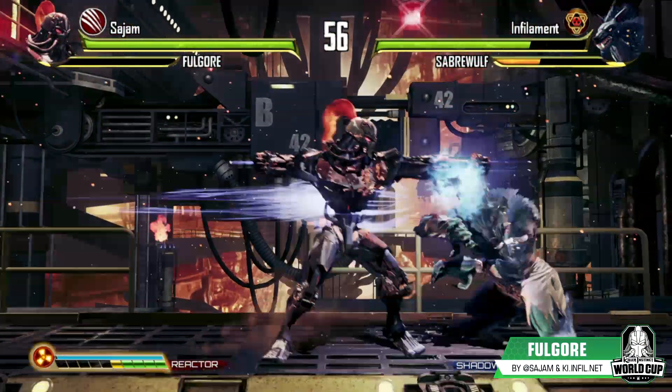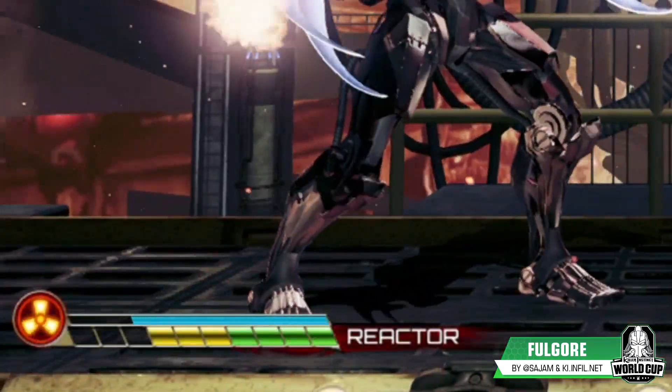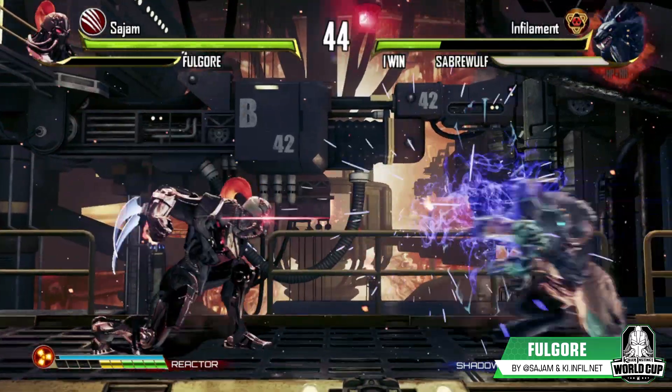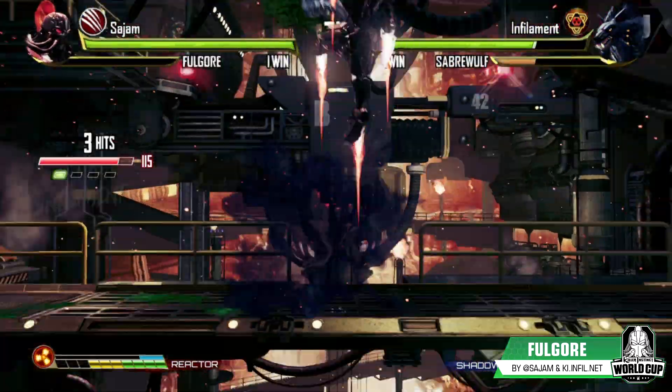Fulgore is well-rounded and excels in all areas, but is reliant on a unique way to build Shadow Meter. Fulgore builds pips at a constant rate. This rate is increased by doing offensive actions and decreased by zoning or playing defensively. He can spend one pip to cancel special moves into each other, giving him the flexibility to handle anything.